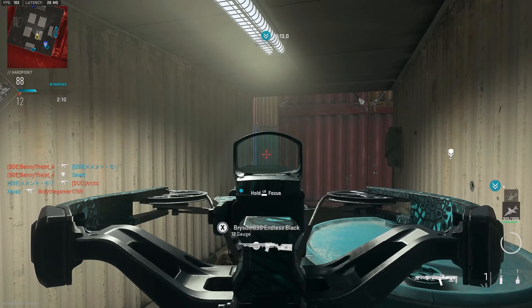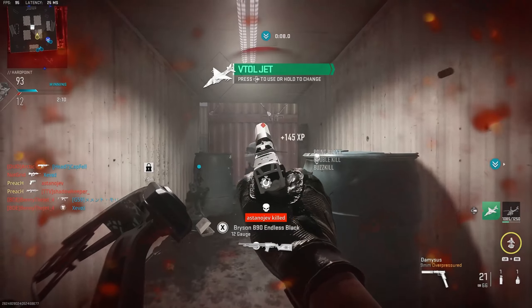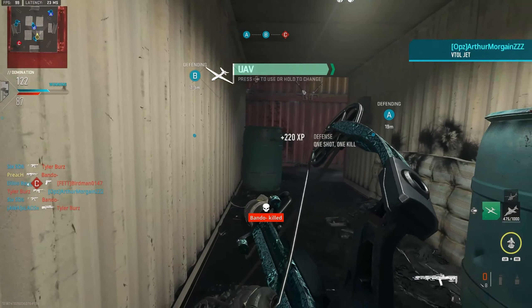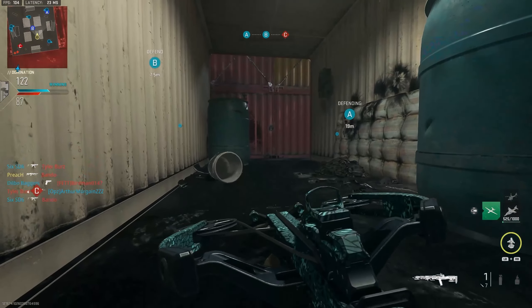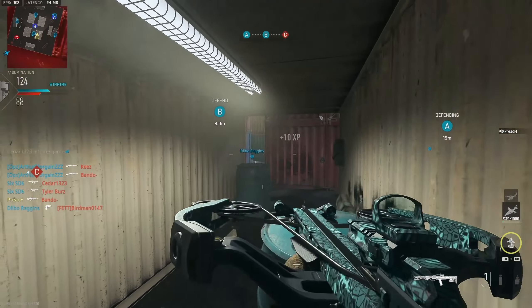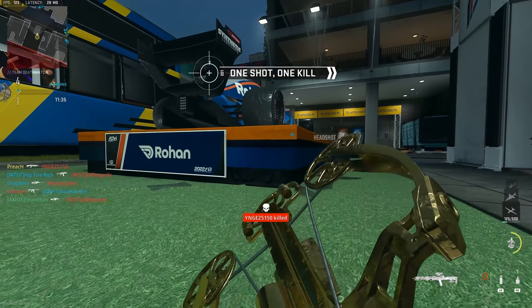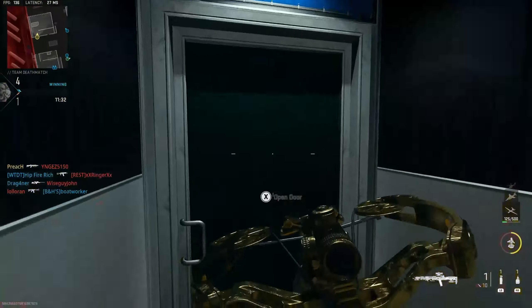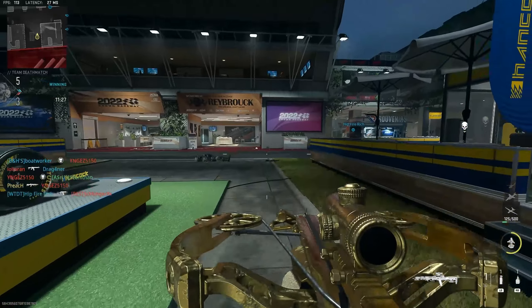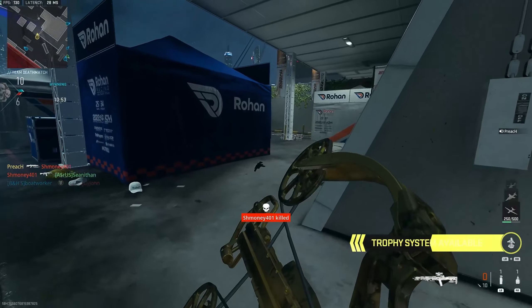Don't just keep pressing people who are in an advantageous position or you're going to die over and over again like that guy did. At the same time, be prepared to use advantageous positions like I did here in this video. As you can see, in that crate I unlocked gold on this gun. With the crossbow — once I got through gold — I'm no longer playing on Shipment because I needed long shots to be able to get platinum.